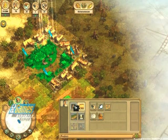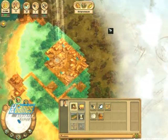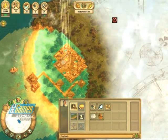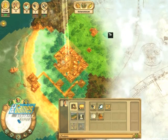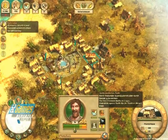As wonderful and charming as Anno 1701 appears at first glance, it is not perfect. Occasional bugs are hidden in the test version. For example, the fog of war does not clear over some areas even though you have already built there. However, if you load a saved game, the fog does lift.